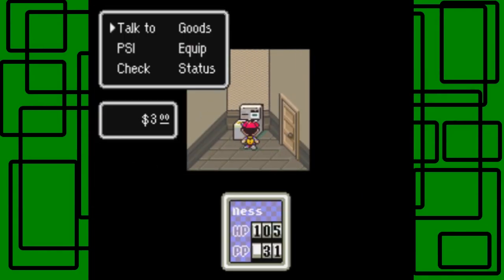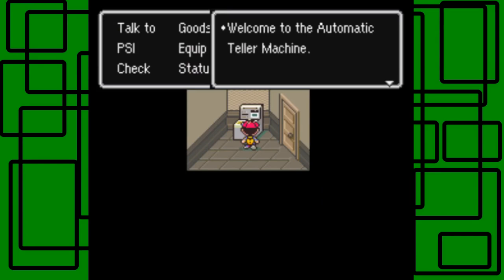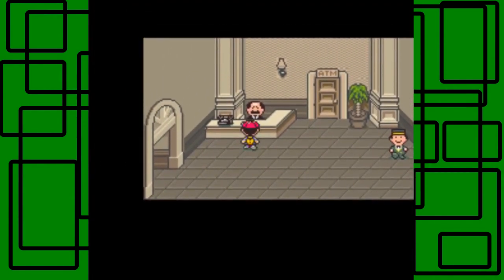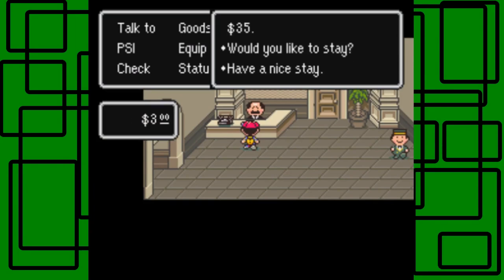I have three dollars. I want to withdraw exactly $35. There we go — $35, because you need $35 for something. That is to stay a night at this wonderful hotel. Let's talk to this nice manager guy. 'Welcome to the hotel — a one night stay will cost you $35. Would you like to stay?' Yes, I have the money for that. That's exactly why I withdrew exactly $35. Have a nice stay. And this should activate the cutscene — there we go.